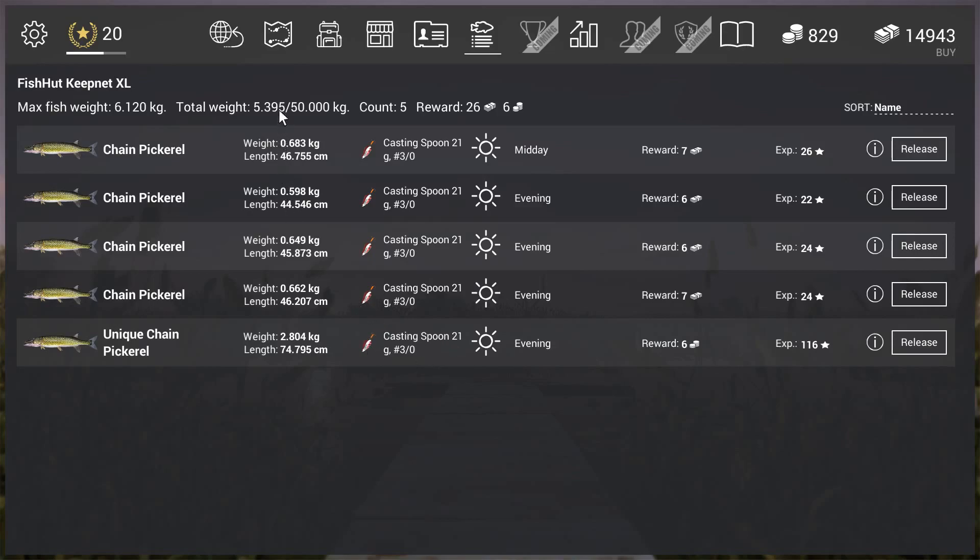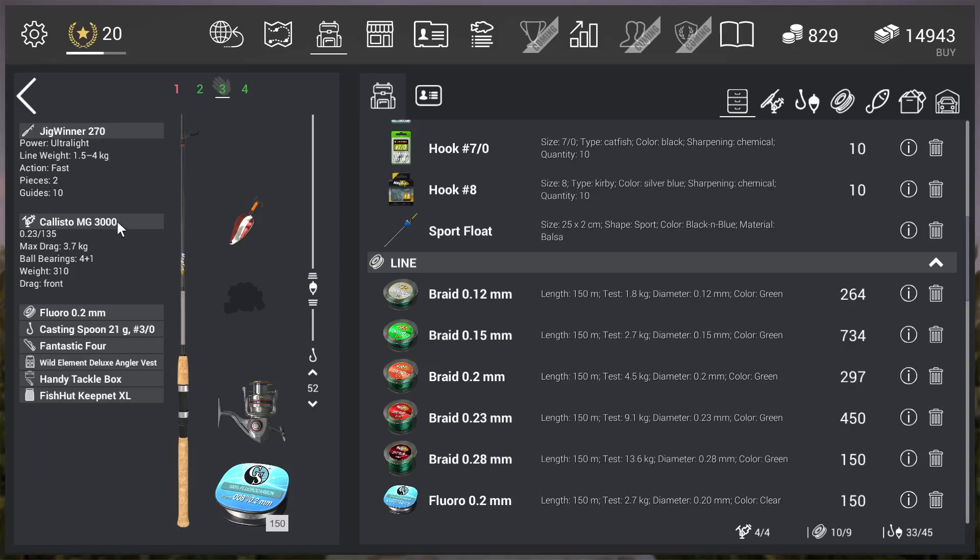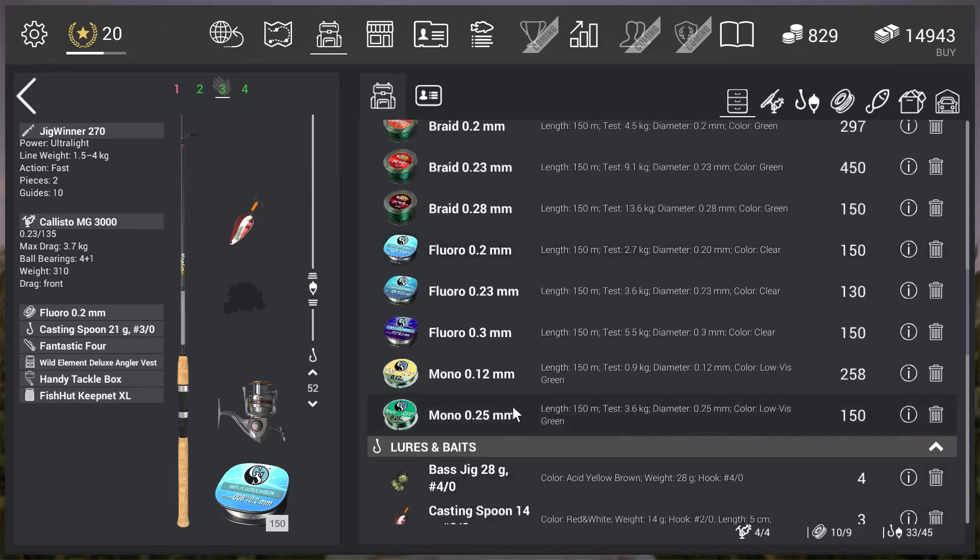Now I'll show you the rest of my setup. I went with the Jig Winner 217 rod, the Callisto MG3000 reel, and fluoro line 0.2 millimeter — that's 2.7 kilograms breaking strain. The fluoro is really important because it's invisible in the water and you can cast really far with it. I tried braid, and another guy who already caught 13 uniques tried braid too, but it didn't work. Go for fluoro 0.2 or 0.23 — both are good choices.